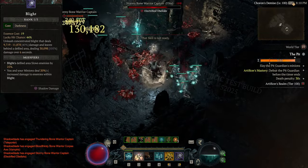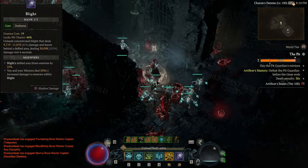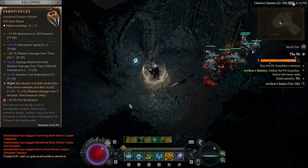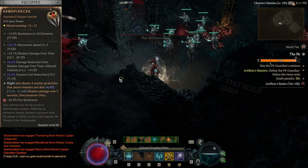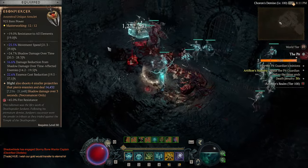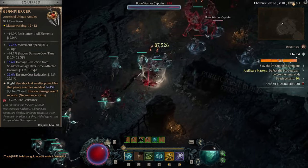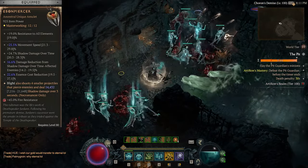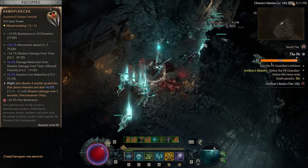For the core skill, Blight is primarily used for the bonus 20% damage it gives me and my minions when enemies are within blight. I'm pairing this with the Ebon Piercer amulet for damage reduction — you can get 19.5% damage reduction from enemies impacted by shadow damage over time, which blight applies. It also causes blight to fire four additional smaller projectiles that pierce enemies, making it easy to apply shadow damage over time to many enemies for the full damage reduction benefit.